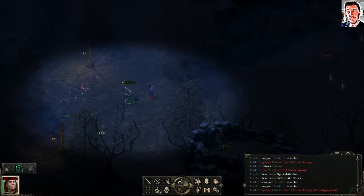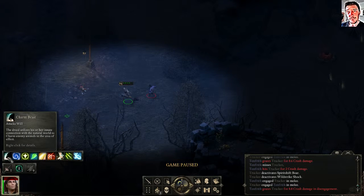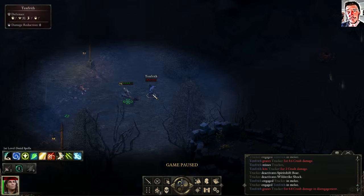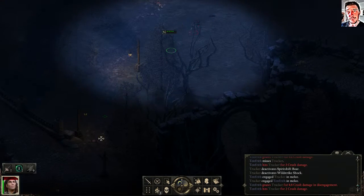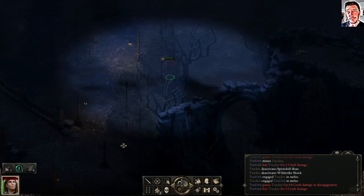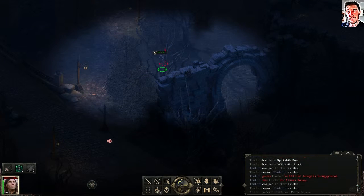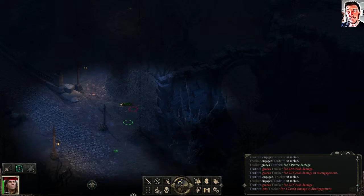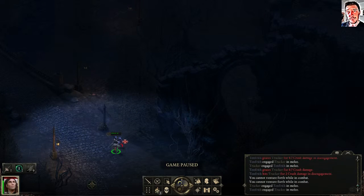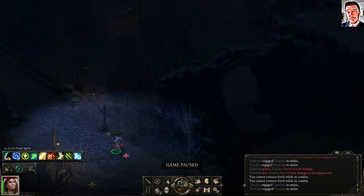He's quick. Charm beast — come on. We don't want to disengage. He's one quick fellow, you cannot venture forward. Now I don't have any combat — my beast ability is used up.